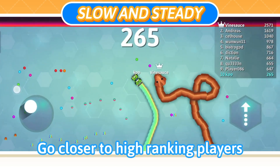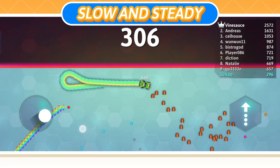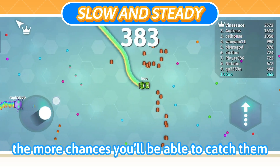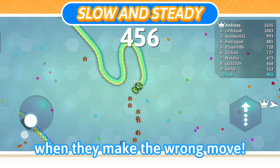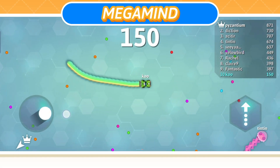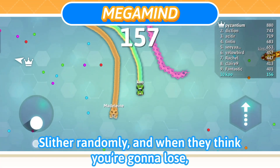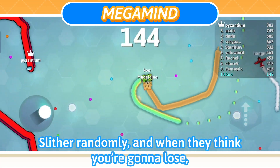Play safe. Go closer to high-ranking players because a lot of people tend to go after them. The closer you get, the more chance you'll be able to catch them when they make the wrong move. This move is what we call the Megamind. You use mind games to make sure you outcompute the other snakes. Slither randomly, and when they think you're gonna lose, you bump.